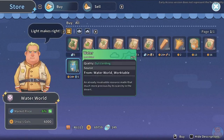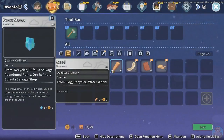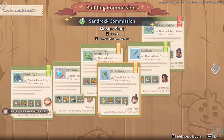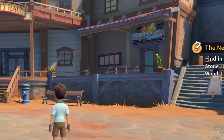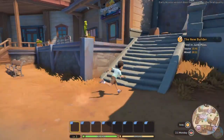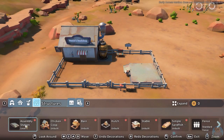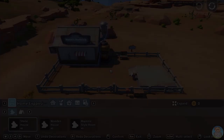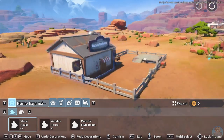In My Time at Sandrock, they use a currency called gols that you need for everything you do in the game, but on day one you start with nothing. You'll make gols while you do commissions and play the game naturally, but being poor at the start of the game can really suck. That's why you're going to want to visit Construction Junction, which you can find right next to the city hall. Normally you come here to expand your workshop and buy upgrades, but since we definitely can't afford those, we're going to take a different approach.